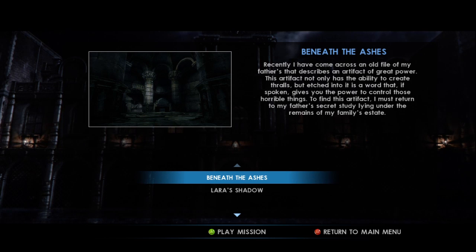Recently I've come across an old file of my father's that describes an artifact of great power. This artifact not only has the ability to create thralls, but etched into it is a word that, if spoken, gives you the power to control these horrible things. To find this artifact, I must return to my father's secret study lying underneath the remains of my family's estate.